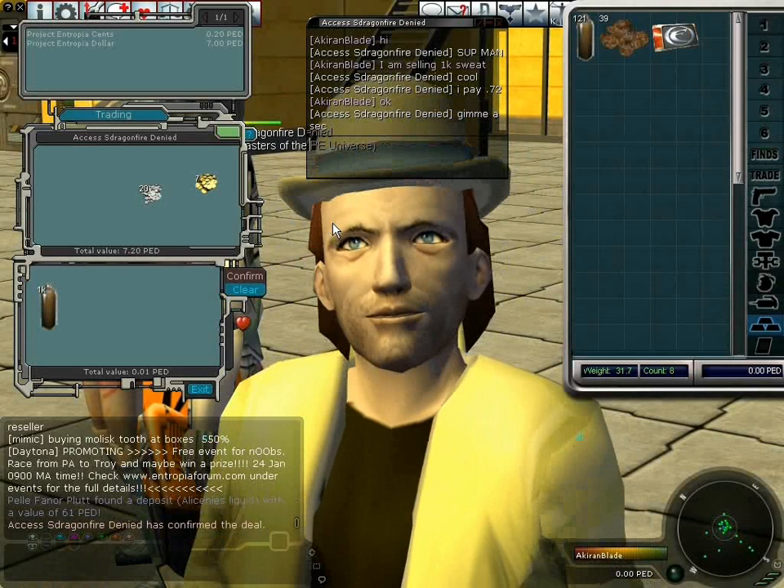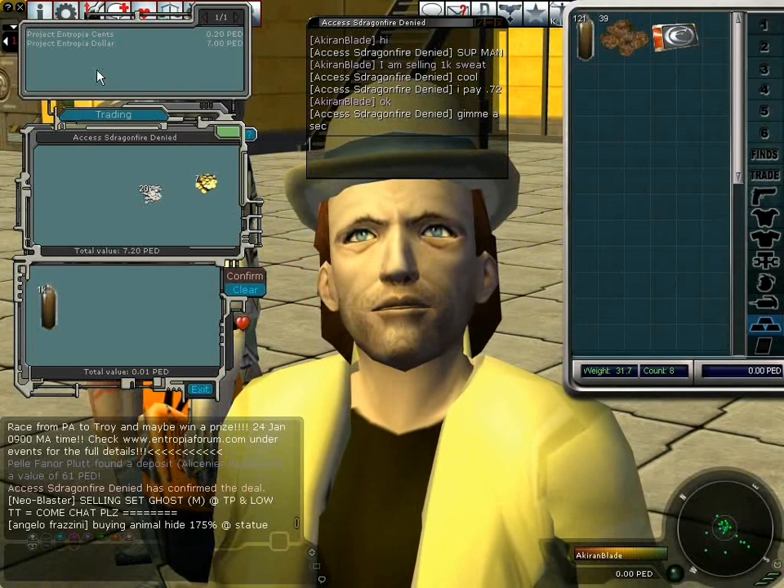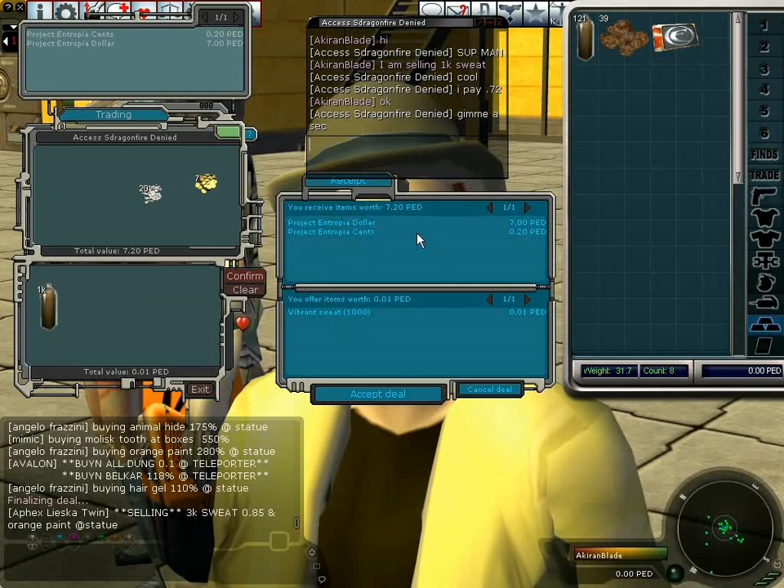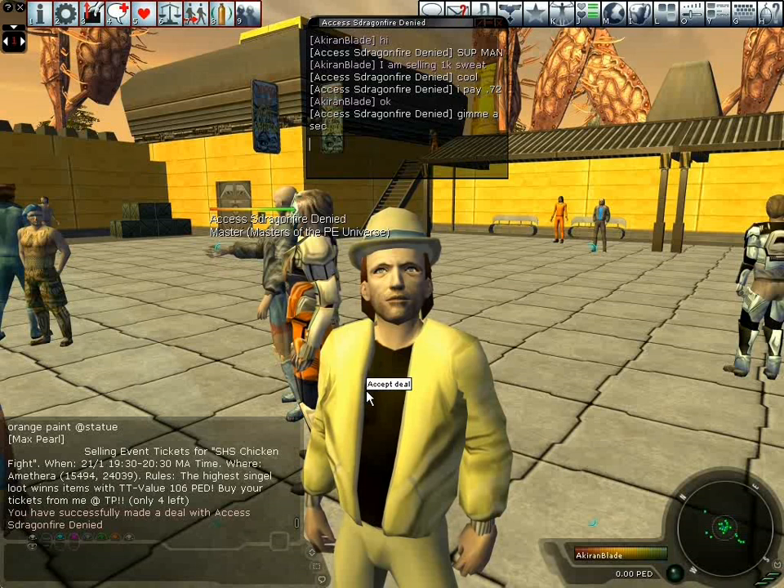The trader has put in the correct amount at 7 ped 20 — you can see this listed up here. To accept the deal I need to click on confirm. You are then given a second chance to check through the details. If everything is okay, press accept; otherwise, cancel. It's common courtesy to thank the person for the deal.